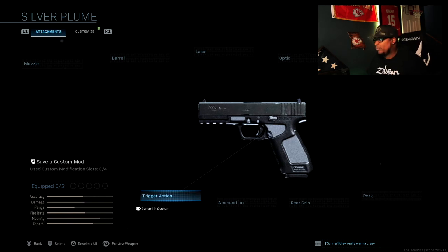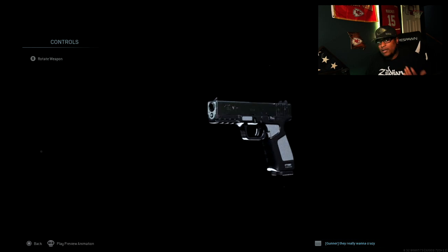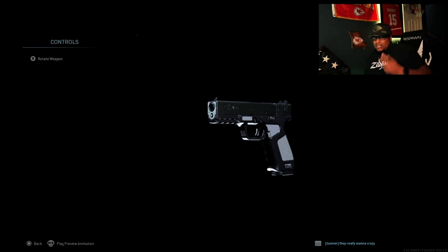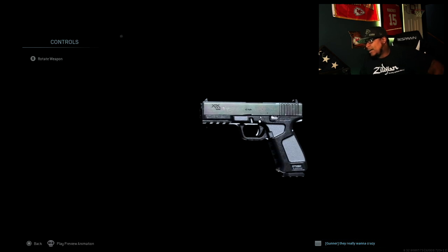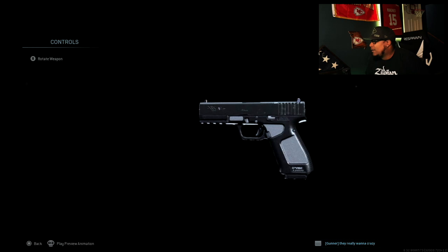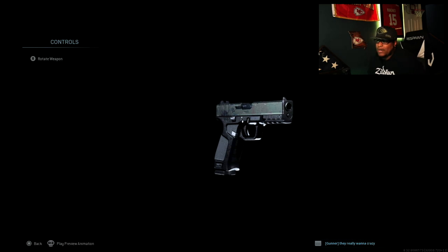Today we're going to mimic the X300 on this build. The build I'm using is the Silver Plume X16 Blueprint in Call of Duty. I use it because it's black — it's basically a black Glock. I think Glocks just look good. I like the OD green ones and the Gucci Glocks out there, but this one, man — I think this is the best video game Glock. Well, besides the G18 in Modern Warfare 1, 2, and 3. The G18s always have a special place in my heart. But this particular Glock setup is so cool to me — it's one of the biggest reasons why I play the game.